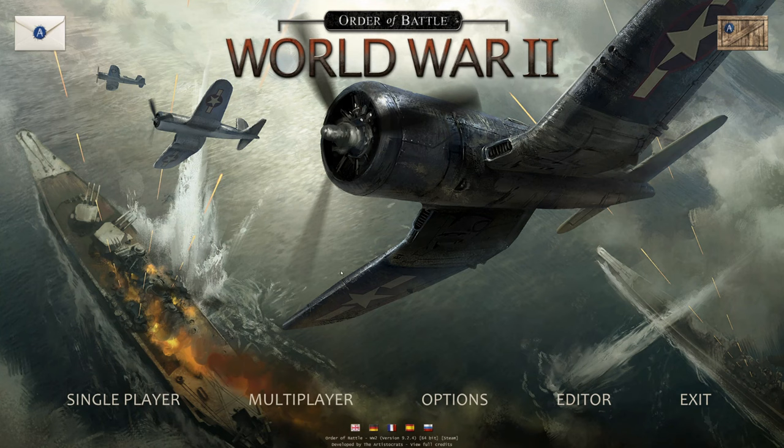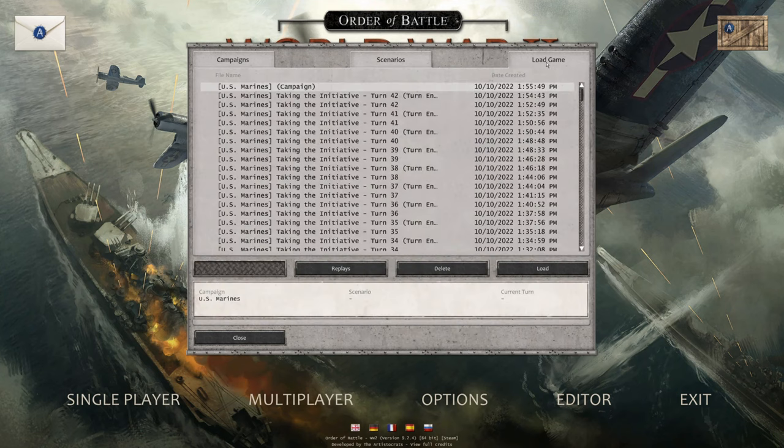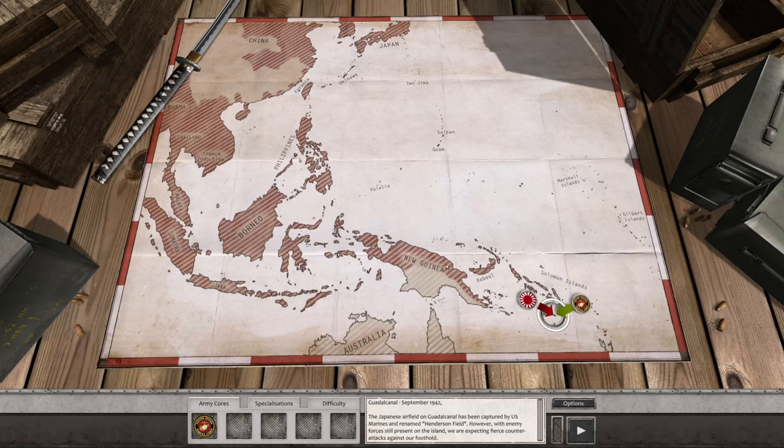Welcome aboard, I'm Captain Jake. We're back for another episode of Order of Battle: World War II. We are currently playing the U.S. Marines campaign. This game was developed by The Aristocrats and is published by Slytherin, and is available on Steam. Last time we finished up Taking the Initiative with a victory, thank goodness — we got it in under the wire.